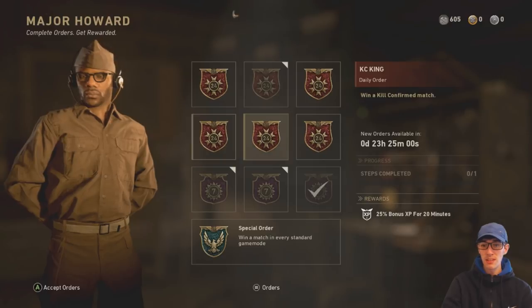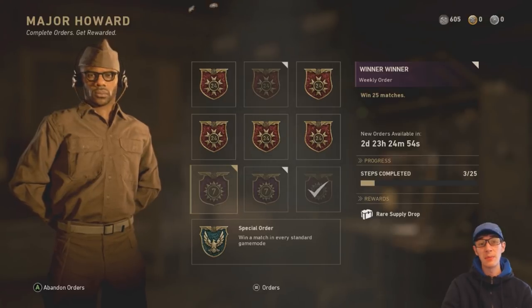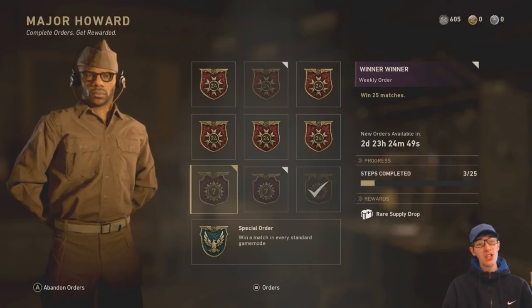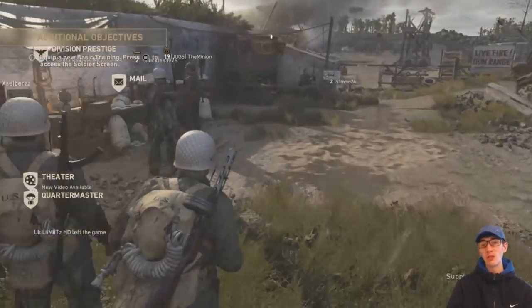That's pretty straightforward and simple to do. There are quite a lot of other things you can get from this as well. I'd recommend you do all of the supply drop ones too, because that's going to help you get weapons. Then I'm going to hop into some games and show you the best way to earn credits game-style wise.